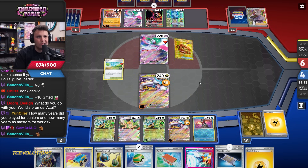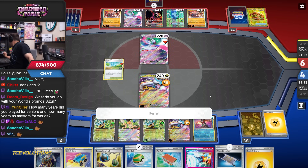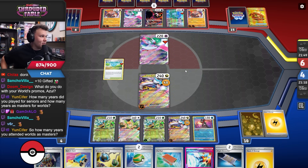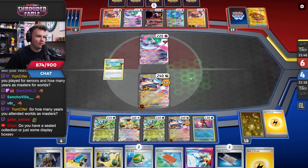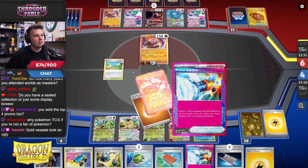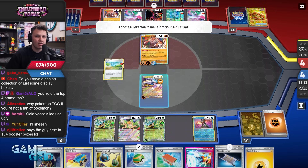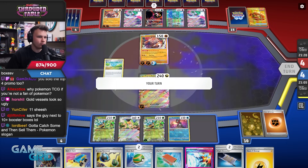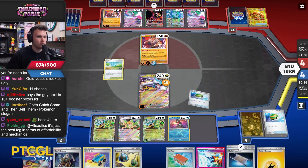What do you do with your Worlds promos? I usually just sell them. I forget if I sold last year's or not. I have the London ones — I just don't like having stuff, man. How many years have I attended Worlds as a Masters? 2013 on. I just hate stuff, man. I got Prime Catcher so I feel like I should go Prime — no wait, does that make sense? Try Boss now or Prime now? I'm actually not sure. I should Boss now and then Prime Catcher next turn, I feel like.